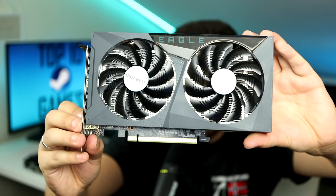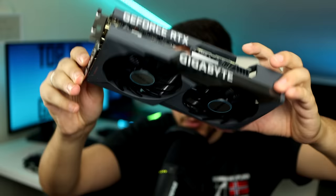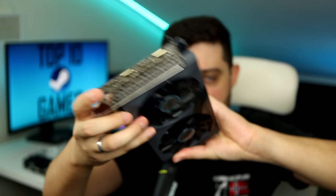This is the Gigabyte Eagle model of the card. It requires an 8-pin power connector. It's a pretty basic designed cooler and one of the cheapest versions of the 3050. The 3050 being the entry-level GPU from the RTX 30 series, it's actually pretty adequate for the games we're about to play today because most of them are eSports titles or easier-to-run titles, and that's where it shines a lot.